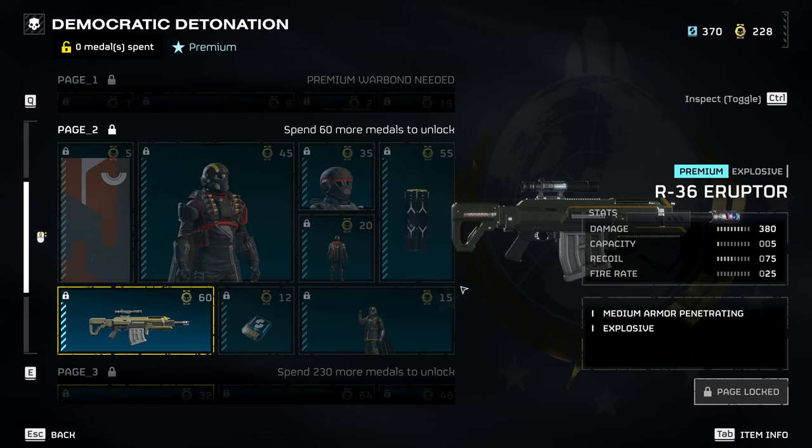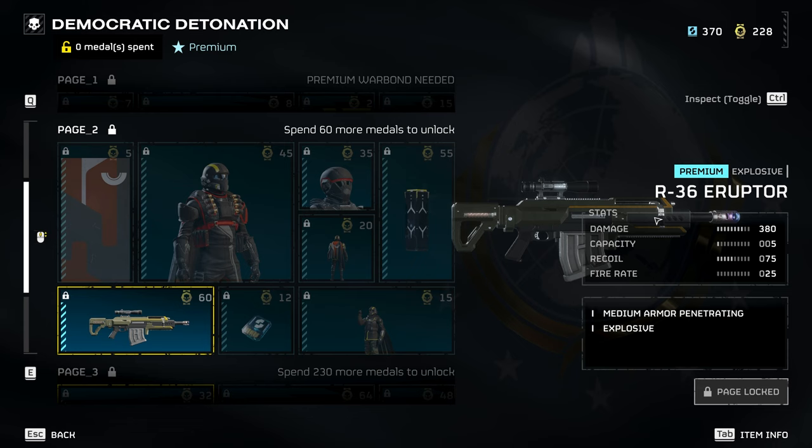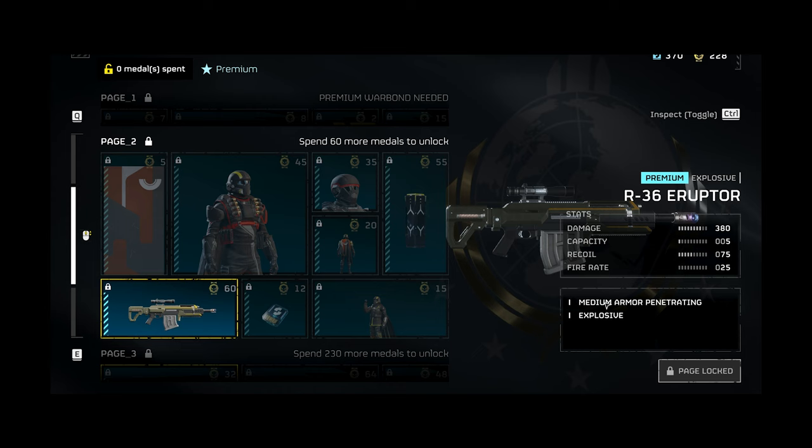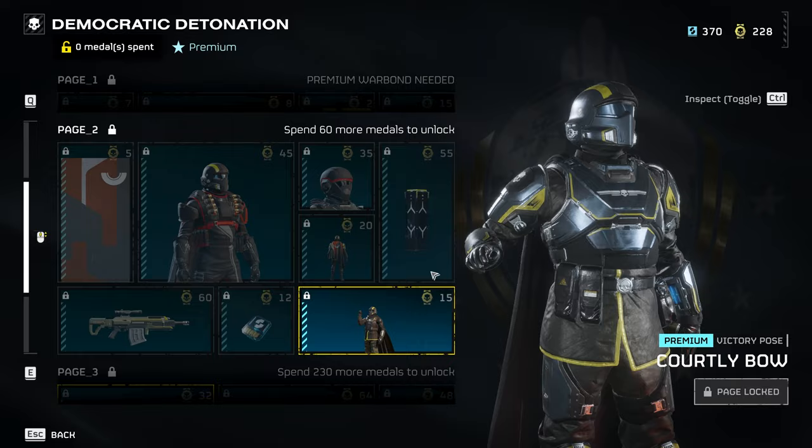Next we've got the R36 Eruptor, which is an explosive weapon — probably an assault rifle of sorts, or maybe single fire. Its magazine capacity is five, so it's essentially an explosive launcher, a slug thrower that shoots bombs. It's got medium armor penetration and explosive damage.